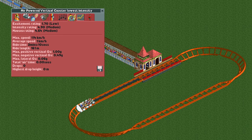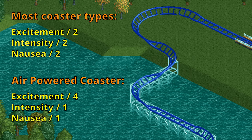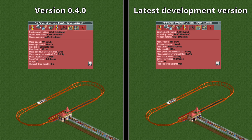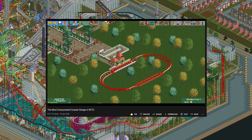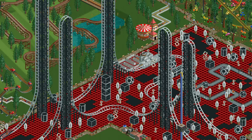This means you cannot use the air-powered coaster to appeal to guests who prefer less intense rides. You may also have noticed that the excitement rating on this design is only 1.7. This is because instead of having its excitement divided by 2, the air-powered coaster gets its excitement divided by 4 when it fills its stat requirement. Until recently it was only divided by 2 in OpenRCT2, but that bug has been fixed. This means that the design I talked about in my video about the most overpowered coaster design is a little worse now, but it is also more accurate.